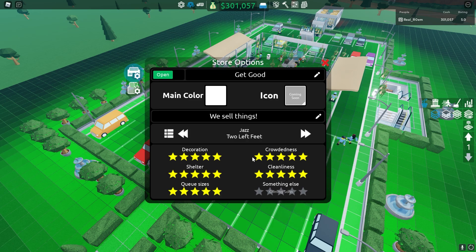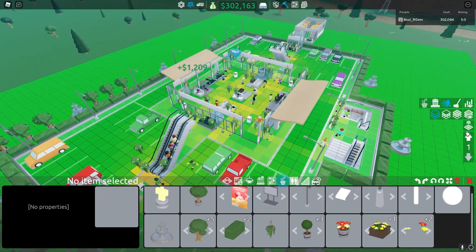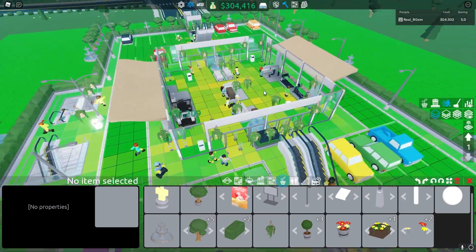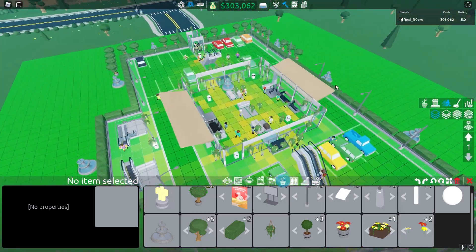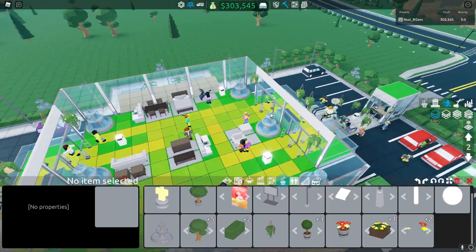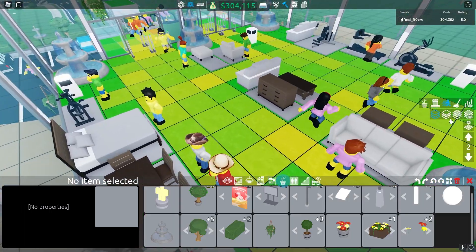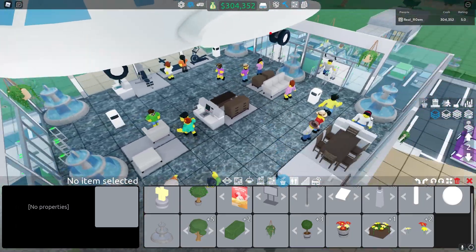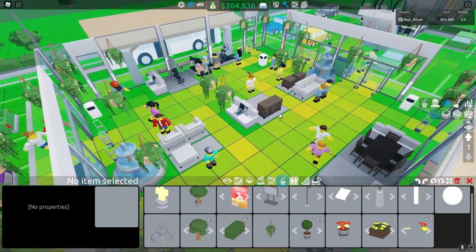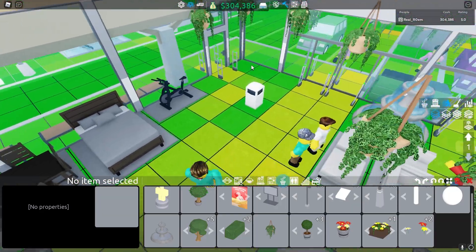The second and most difficult rating to properly understand is crowdedness. It is a bit tricky but is basically the easiest rating once fully understood. Using the crowdedness filter in the build menu you can see some areas being red — these areas represent crowded areas and therefore need to be fixed. In order to get 5-star rated crowdedness you need to keep at least 2 squares of open area at all places in the store. In larger stores that open area might have to be 3 squares in the most crowded areas. You should also possibly have several entrances to your store in order to prevent your customers from walking into each other in the doorways.